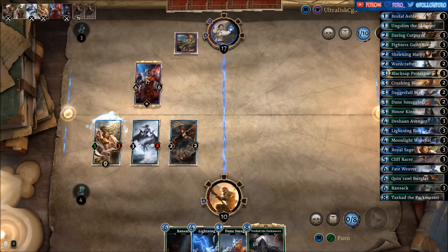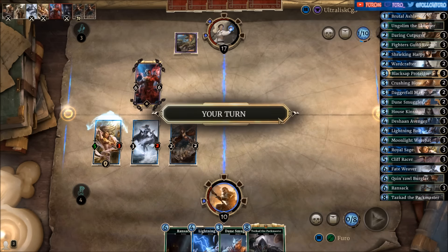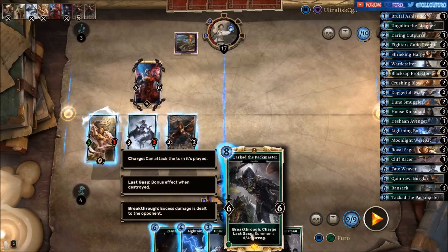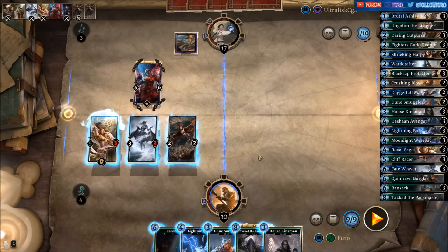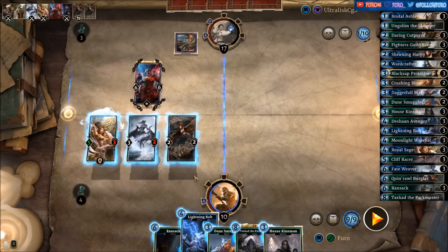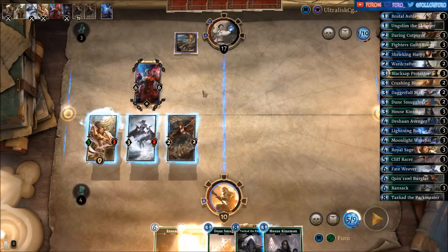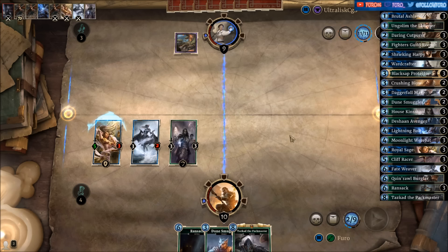Let's use it on the Blood Magic Lord. Then we're dropping the Lightning Bolt here, taking out the Blood Magic Lord. Let's hit him for eight, and also drop the House Kinsman — with the Test of Resolve guard and another six into his face.